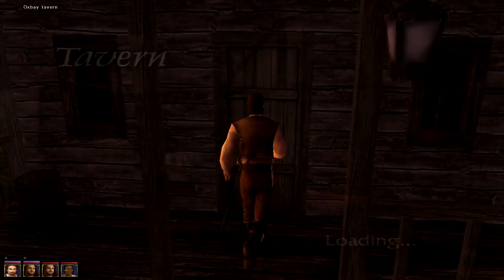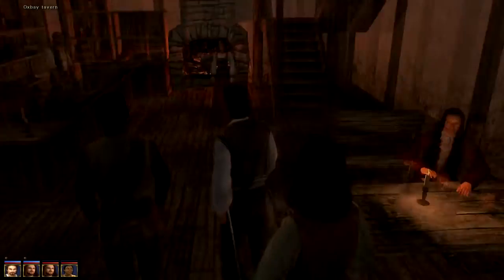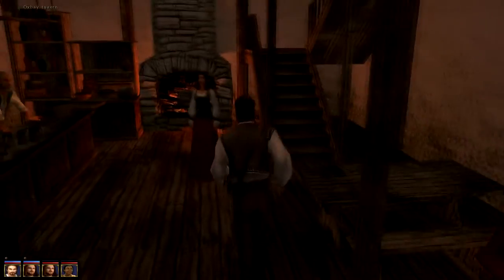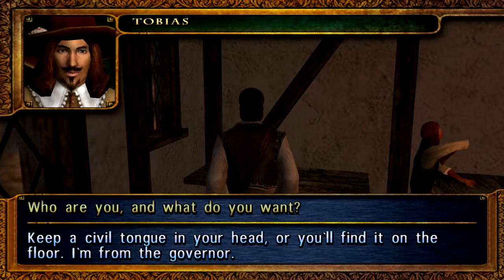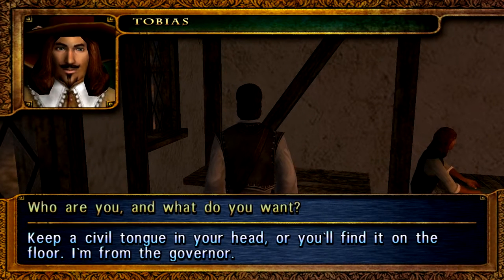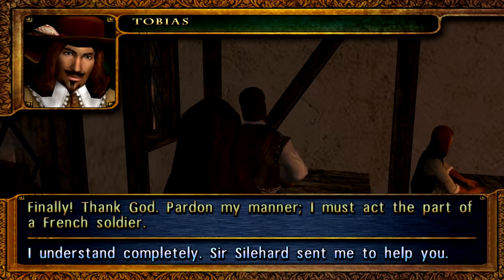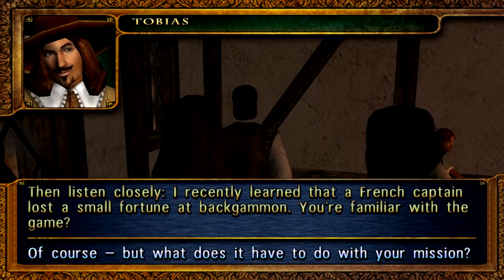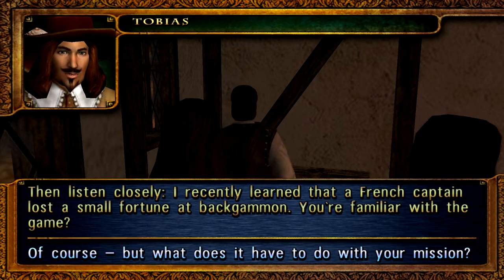Are you waving me over? No, I'm not feeling particularly charitable at the moment. I'm looking for my contact. That must be him right here. Tobias. There we go. Keep a civil tongue in your head or you'll find it on the floor. I'm from the governor. Finally, thank God. I must act the part of a French soldier. I understand completely. Sir Silehart, so many help. Should we now get away from that smuggler right there? Now listen closely — I recently learned that a French captain lost a small fortune at backgammon. You're familiar with the game?